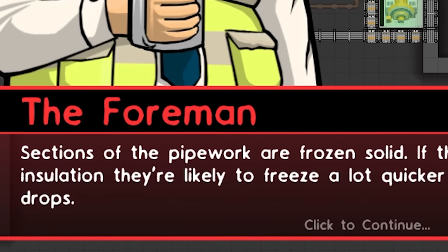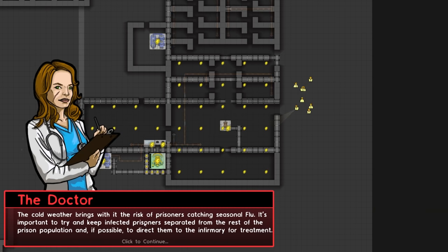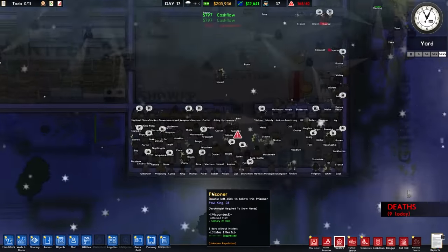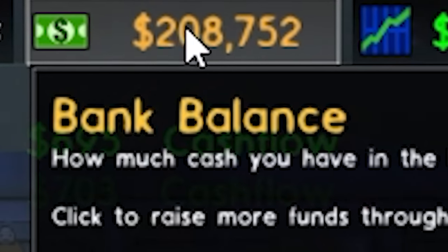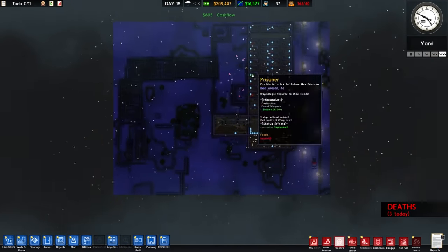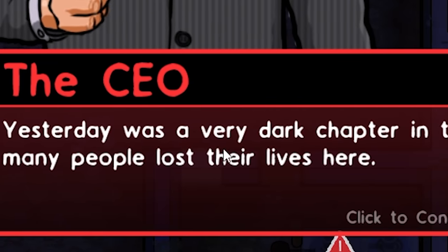Sections of the pipework are frozen solid. The cold weather brings the risk of prisoners catching seasonal flu — if they do, we're all fecked. You want to know the funny thing about this prison? We are making a crazy profit. We started off with 200,000, I built this whole prison, and we have 210,000 now.